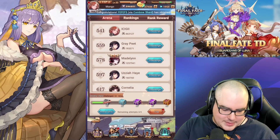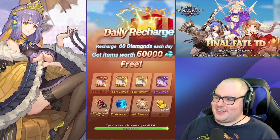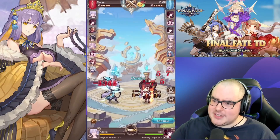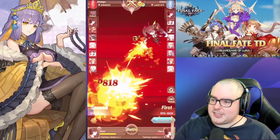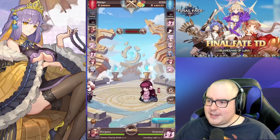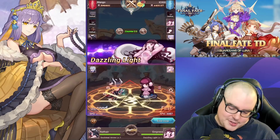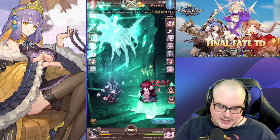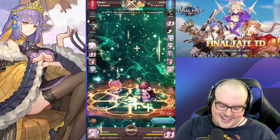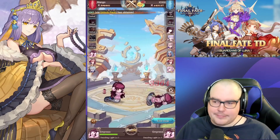This opponent has 463,000 power — this one is going to bop me. We'll show you what it looks like when Mango gets bopped. They're using Revy first. I did survive! You can see at the bottom left when characters come out it flashes their speed — the higher the speed, that person goes first and uses their ability first. They're definitely way higher stats. There's also an element system here — bows are good against dots I think, swords against the other type — I don't fully understand that yet. But we took out one person, which isn't bad considering how much higher level they are.